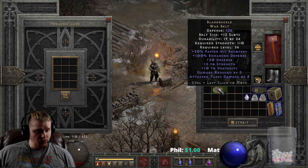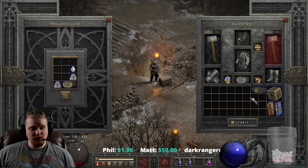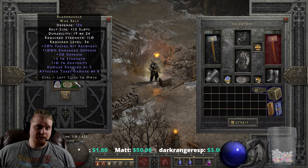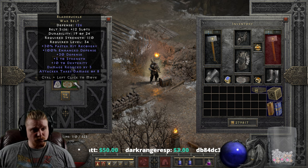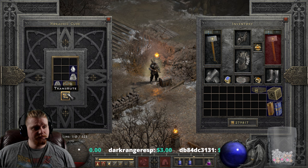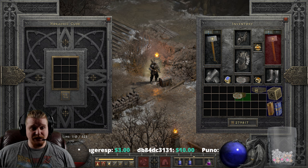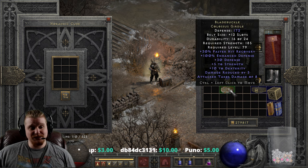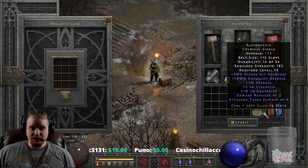The third tier upgrade — I'm pretty sure it's going to be not good because it's going to go to the Colossus Girdle, and the Colossus Girdle is 185 strength, which is kind of nuts. But the defense might go up nicely. So 126 defense, 110 strength requirement, level 34, goes to 172 defense, 185 strength requirement, level 79. So definitely not the best upgrade to tier 3.